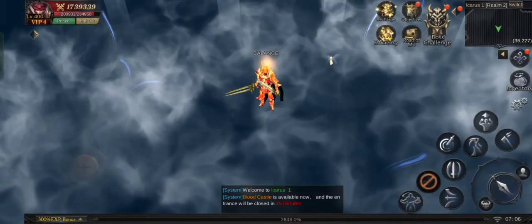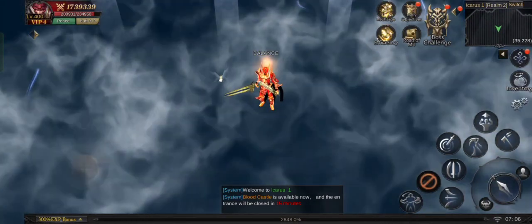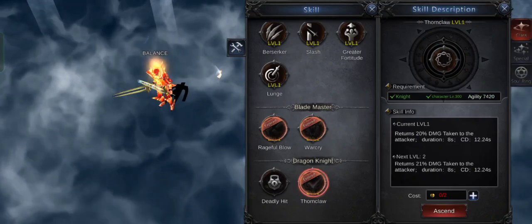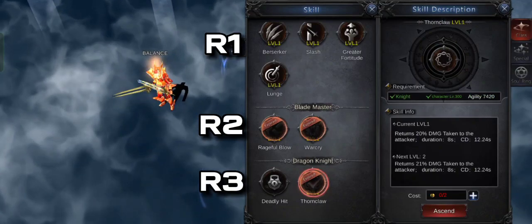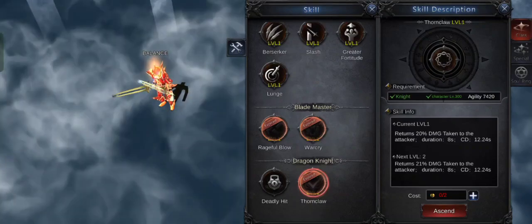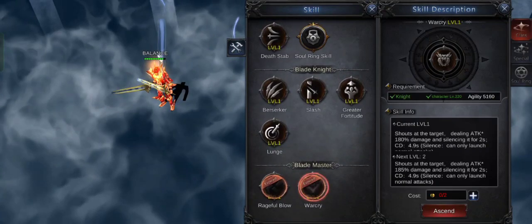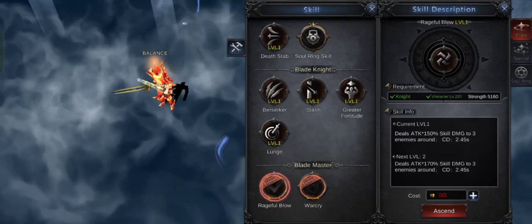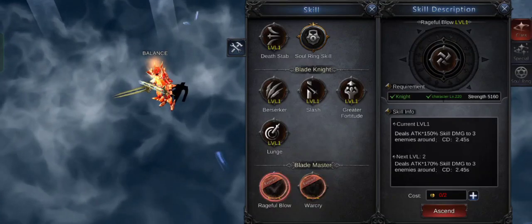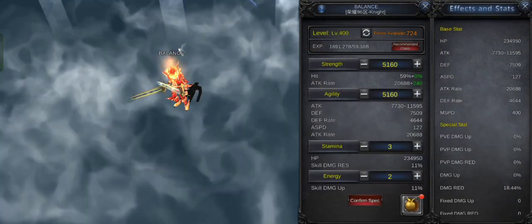Now I know there is a bug in the attack speed, but how many points should I put in STR and agility? When you distribute points, it should be enough for the skills you need. In skills we have R1, R2, and R3 skills. We can't use a build with R3 skills because we will use a lot of points and there will be only a few left, so we won't be able to balance it and the result will be a bug in attack speed. So let's base points on R2 skills. The knight's R2 skills only need 5,160 agility and 5,160 STR, so we should put 5,160 points in STR and agility so that we can use these skills.